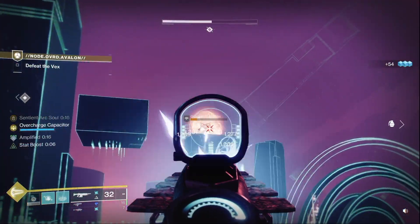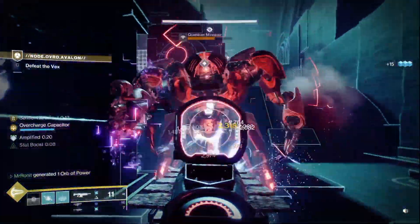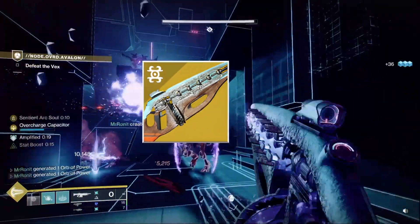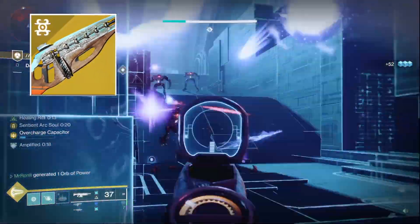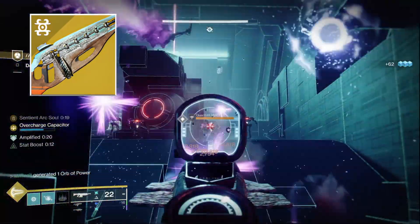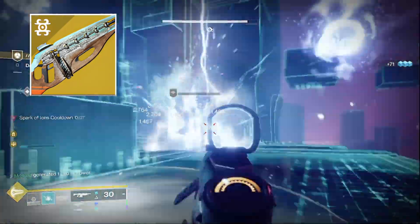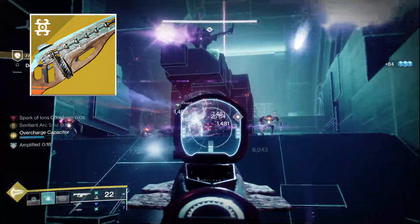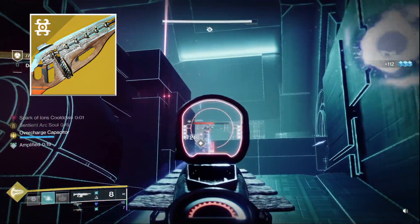What really takes this build to S-tier levels is its synergy with the exotic auto-rifle, Centrifuge, and specifically with its catalyst, which lets the weapon become overcharged automatically when you're amplified. And in this build, you have 100% uptime with amplified. Typically with Centrifuge you have to run around to become overcharged, but now you can actually stand still and become overcharged.